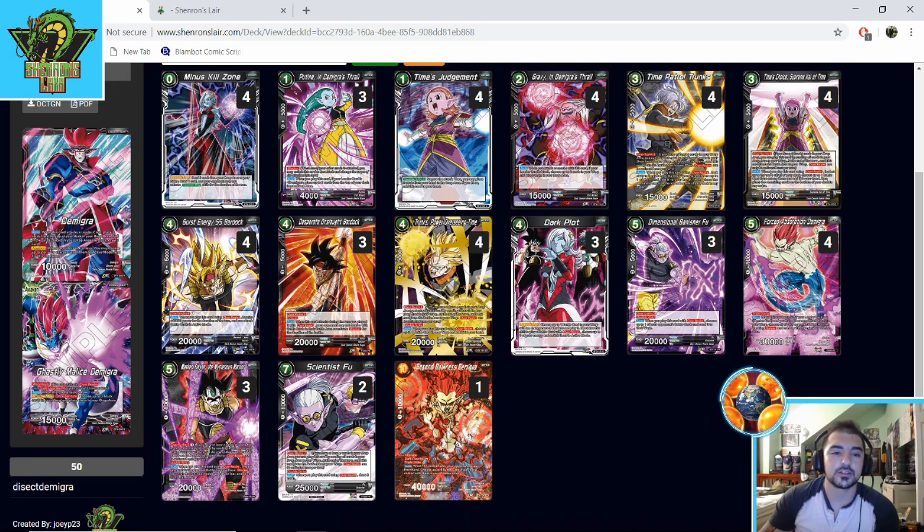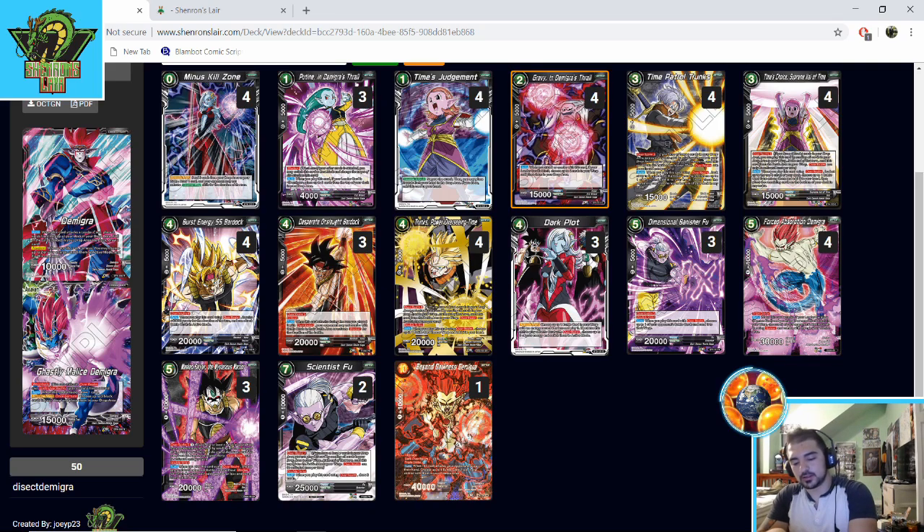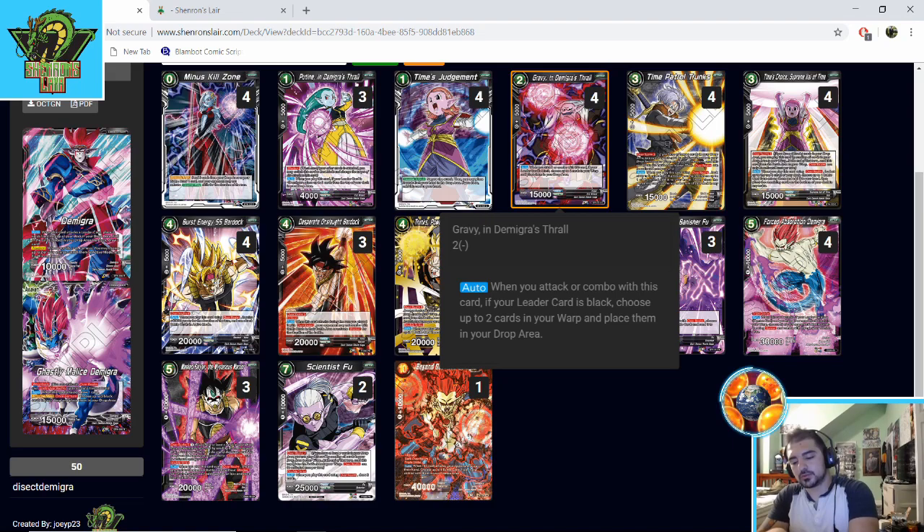We have three Poutine, and I think Poutine is a really good card — it's kind of an engine starter to get your mills going. On top of a Demigra, turn one you'll have five milled and your next turn you can get into something as big as Scientist Foo that early. I'd bump it up to four and cut Gravy down to three, because Gravy is not an engine starter — it's more of an enabler after your warp and graveyard are already set up.